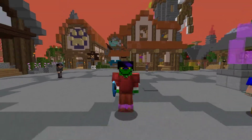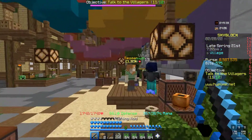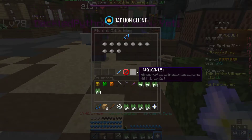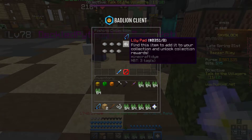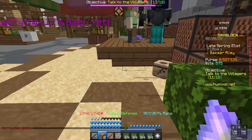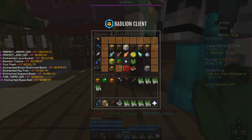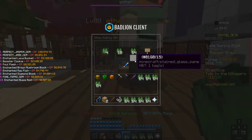Anyways, let's get into the video. For this flip you will need Lily Pad Collection level 5. I don't have the collection unlocked but it should be around here. Once you have that, go ahead and buy 512 lily pads from the bazaar, which will cost you around 100k. They fill up really, really fast.